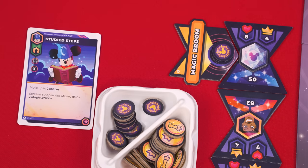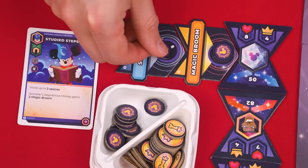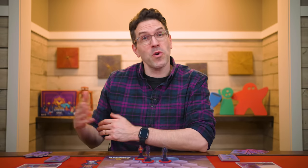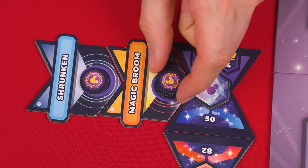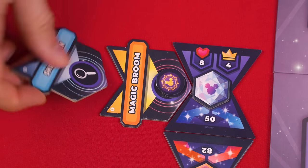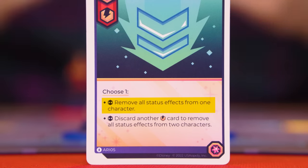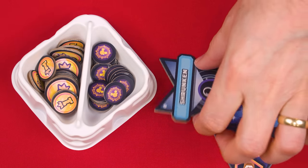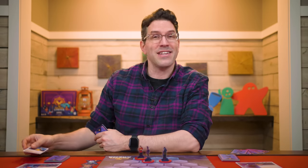A character can have more than one status at a time, and new ones are placed adjacent to existing ones. If more than one status effect triggers simultaneously, that character's summoner decides the resolution order. At the start of a character's turn, one status counter is removed from each of its status tiles, and once a tile has no more counters it is returned to the supply and its effects go away. Some abilities allow you to remove a status effect entirely — just return all counters and the tile to the supply. Once an action card is resolved, add it to your discard pile.